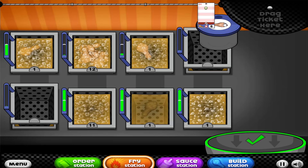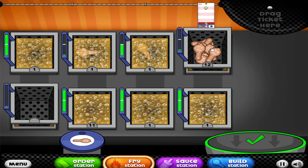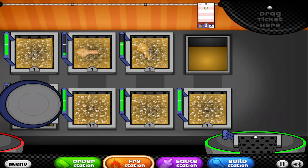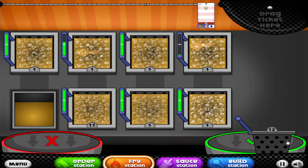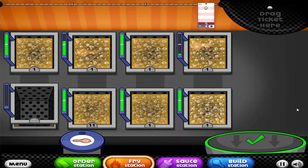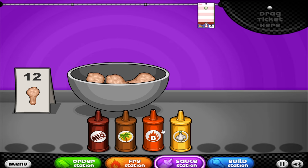I only have three fryers left now and they're all separated. This is gonna get really annoying - I wish I was better at math so I wouldn't have to think this hard to minimize my math. Oh, I did it! I freaking did it - I have put one wing in six baskets and eleven in another.